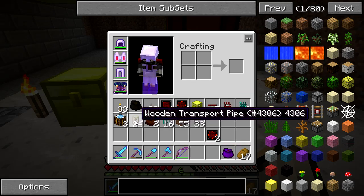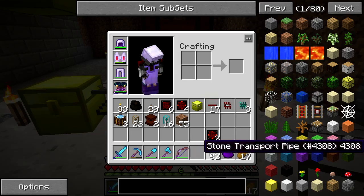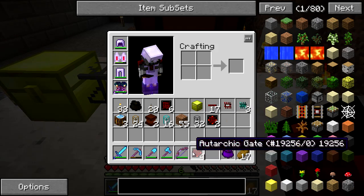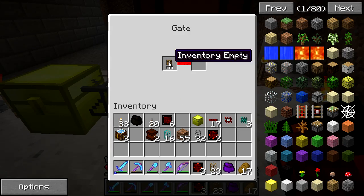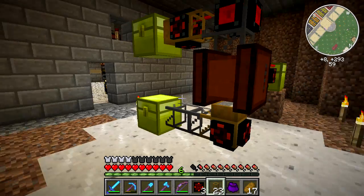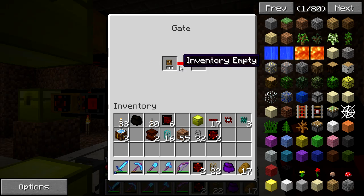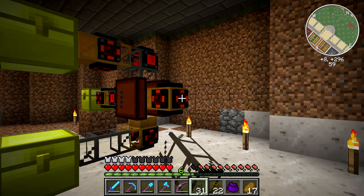Now I'm going to do one more on the bottom for the mycelium. I'll throw a stone pipe there — this one's extracting from the machine itself. I'll use a regular gate set to: items in inventory, energy pulsar. That will pull out mycelium when there are items present. And we're going to do the same thing for the mulch output, throwing another gold chest here.